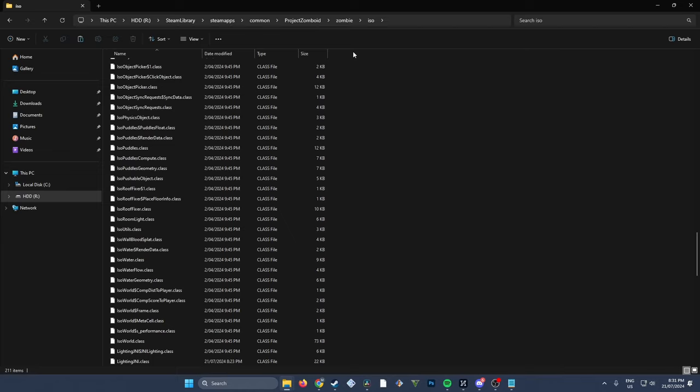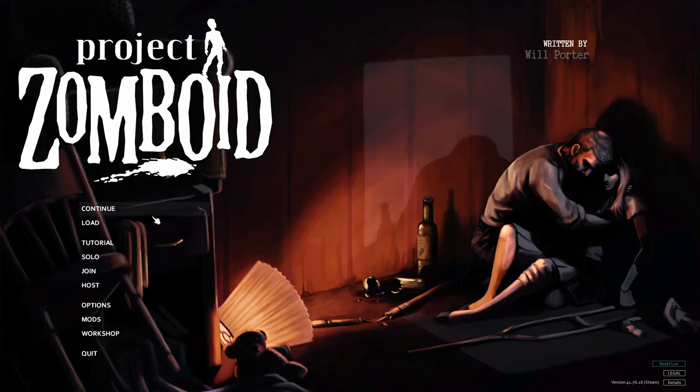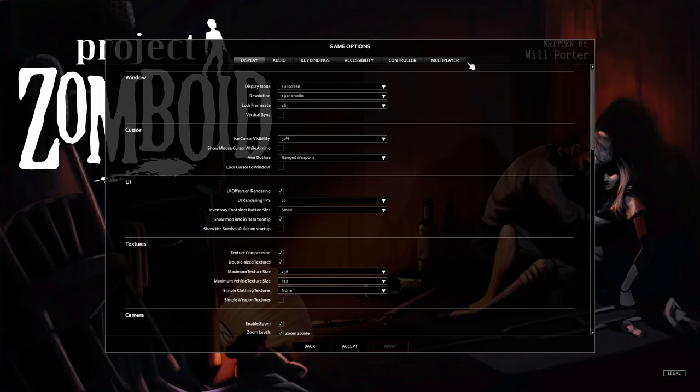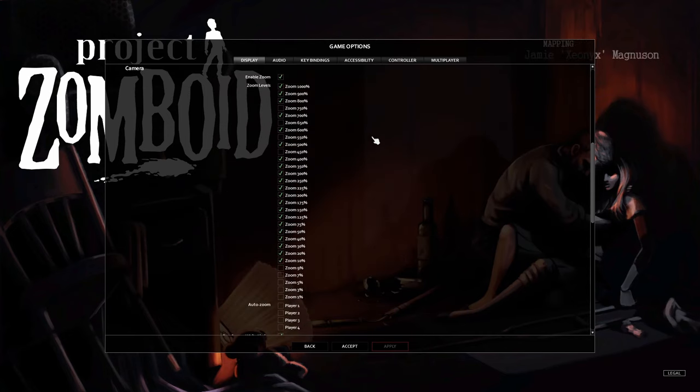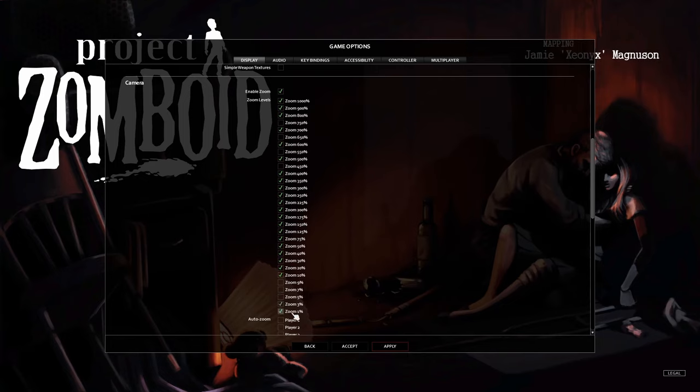Let's go into the game and check if it all worked. Once Project Zomboid is open, you don't actually have to do anything in the Mods menu. Go to the Options menu, then Display, and scroll down — you'll see all of these extra zoom level options are now enabled. Go ahead and tick whatever you want, but it's a good idea to tick just a few and test them, because zooming too far out will lag your game significantly.